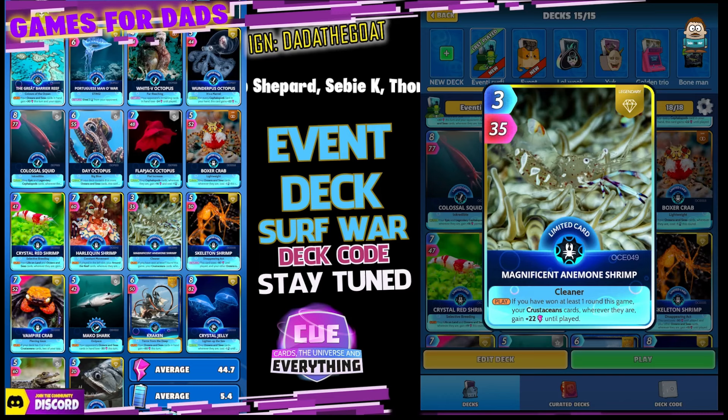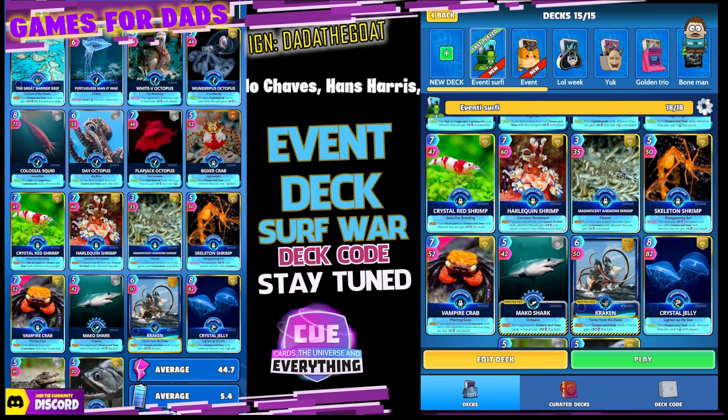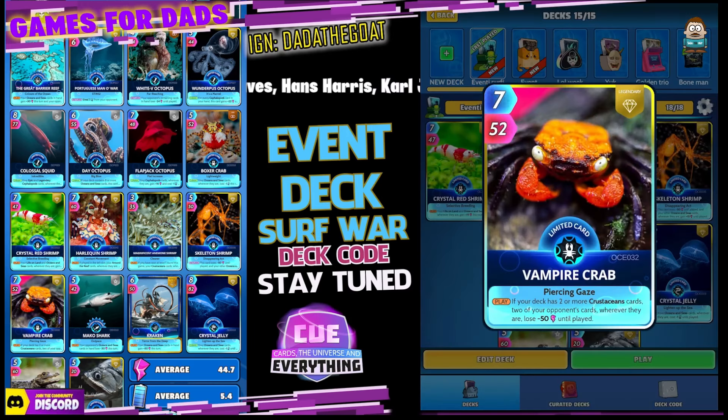The Magnificent Anemone Shrimp — weird looking creature, three for 35. On the play, if you've won at least one round this game, your crustacean cards wherever they are gain plus 22 until played. Really nice card. The Skeleton Shrimp — five for 15. On the return, this card loses minus 50 until played and your other ocean and sea cards wherever they are gain plus 15 until played.